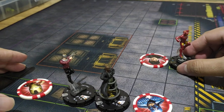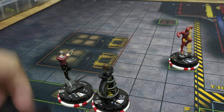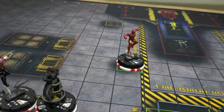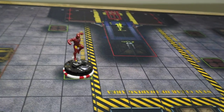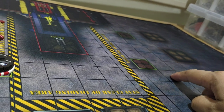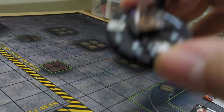After your turn, you declare you're done and place action tokens on your characters. Team A is done. Now team B moves. Normally Iron Man's range can't reach them yet — counting 1, 2, 3, 4, 5, 6, 7 — that's the extent of his repulsor blast range from current position. Now it's team B's turn to move.